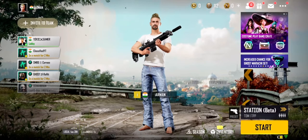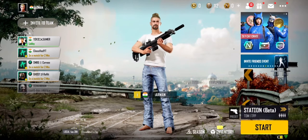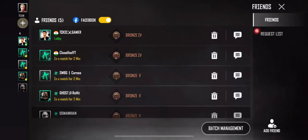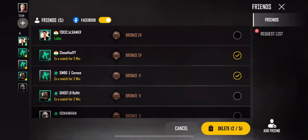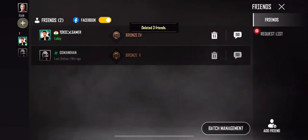Hey guys, in today's video I will show you how to unfriend players from your friend list in PUBG New State. Click on the friends icon above. Now you can click on batch management if you want to delete a couple of players at the same time, just like this.